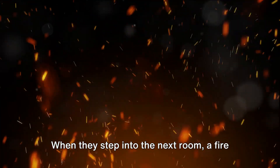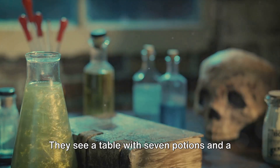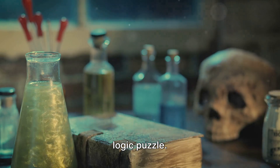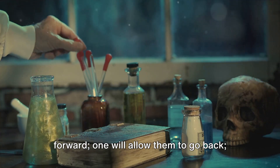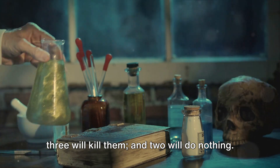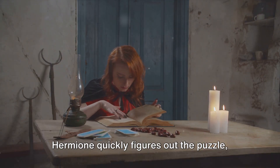When they step into the next room, a fire springs up both in front of them and behind them. They see a table with seven potions and a logic puzzle. Only one potion will allow them to go forward, one will allow them to go back, three will kill them, and two will do nothing. Hermione quickly figures out the puzzle, discerning which potion is which.